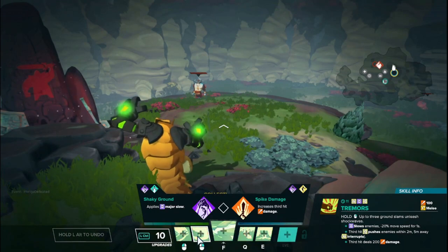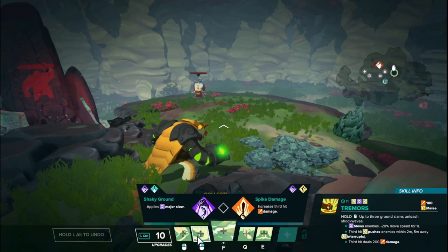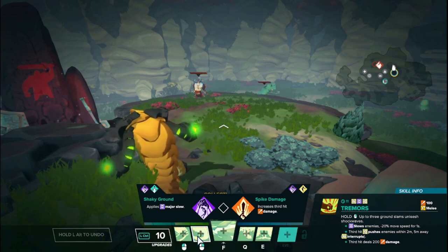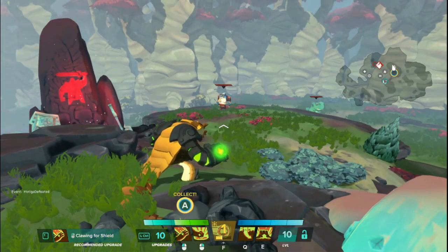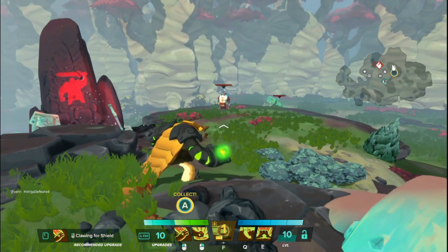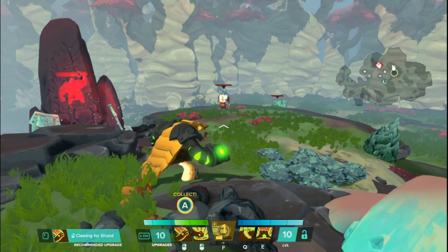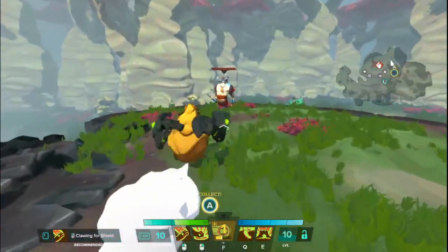Next we go to the RMB, which is called Tremors. Hold down your right mouse button to do up to three ground slams that send out shockwaves in a forward line. Each attack does 100 damage and slows enemies in the space for one second. The third hit will push enemies upward and deal 200 damage — double the first two attacks. The description says it interrupts, but it does not interrupt. The only thing it would interrupt is if the enemy is doing something that requires them to stand still.